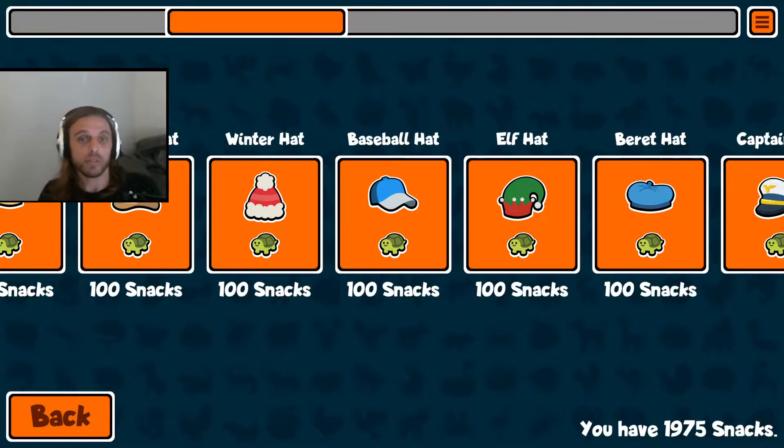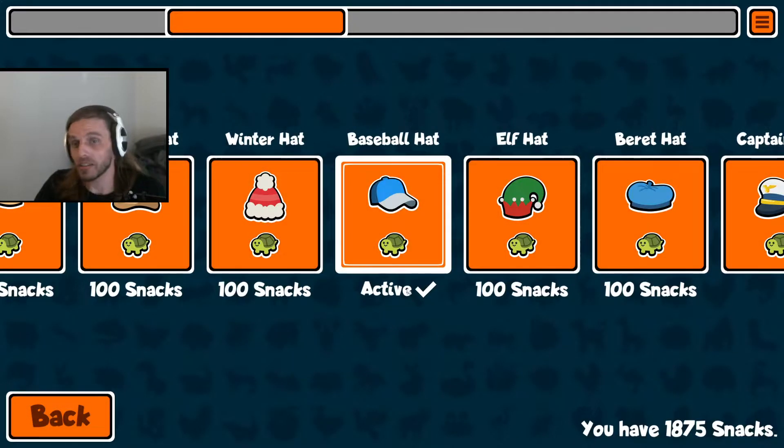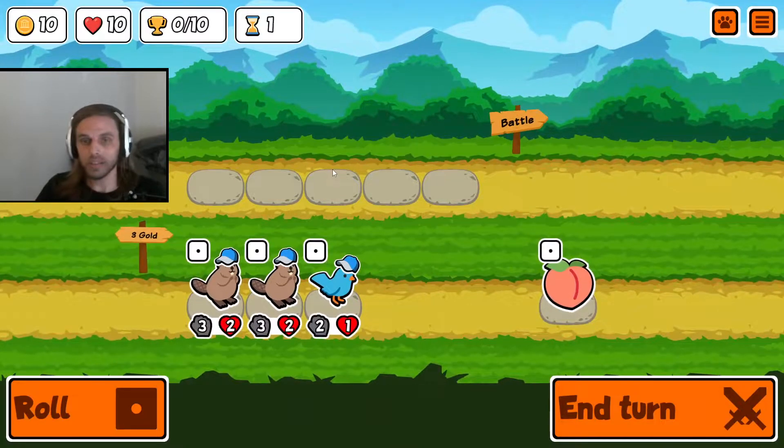Hello and welcome back to episode 16 of Super Auto Pets with me, Jamcrank. I had asked one of my subscribers what hat they would like to see in a video and they told me to go with the baseball hat. I don't even have it unlocked yet, but we're doing it. We're going baseball hat and going right back into the weekly because we need to get a win with this weekly.